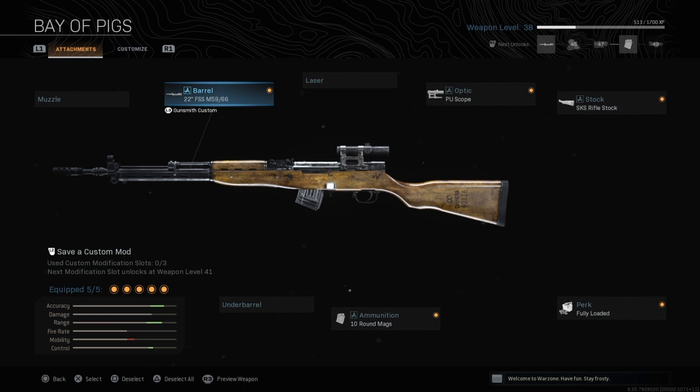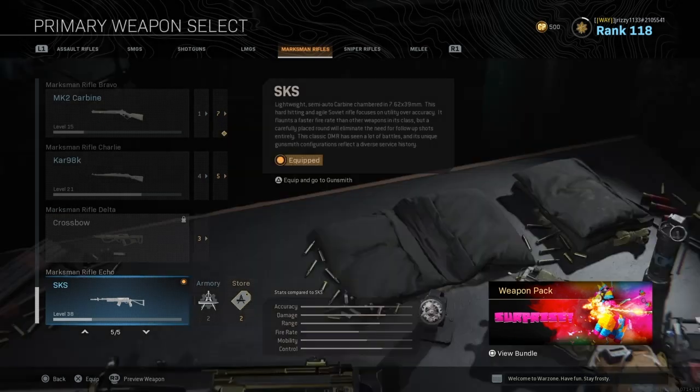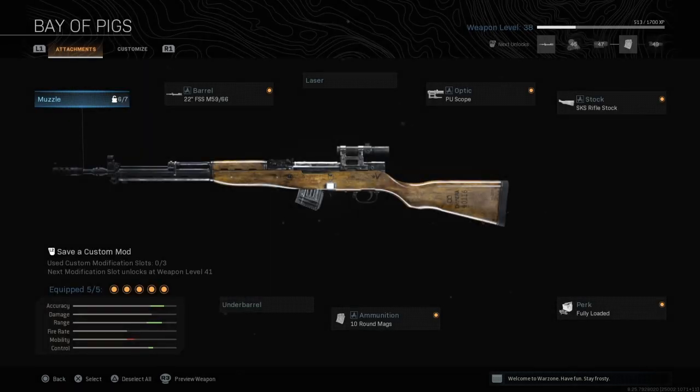You unlock this by doing the Wield the Weapon challenge in the Know Your History game. This is actually a very nice looking build — it looks like an old military sniper. The SKS itself is a Russian rifle, and in the description for the SKS, it says this classic DMR has seen a lot of battles. That makes me think they added this gun for a reason — an old SKS Soviet rifle with a wooden stock attachment that looks exactly like something you'd see in Black Ops Cold War. That is actually pretty cool.